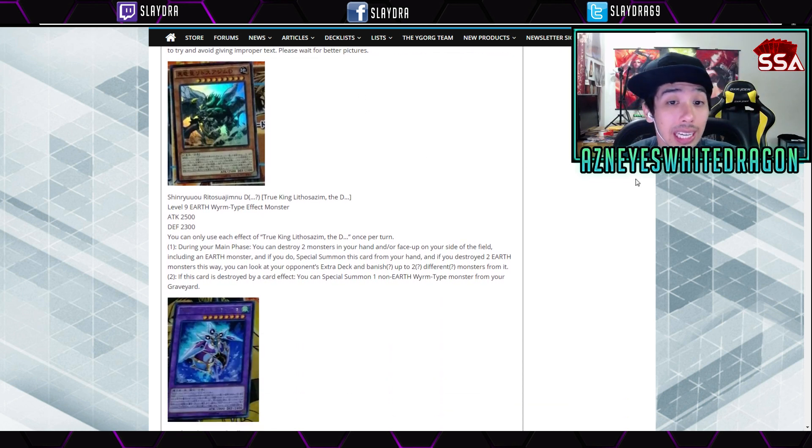The first card is True King Lethoxam — something with a D in his name, that is confirmed. It's a level 9 Earth Wyrm-type effect monster with 2500 attack and 2300 defense points.